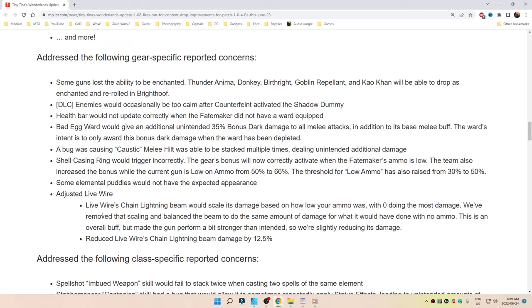Addressed the following gear-specific reported concerns. Some guns lost the ability to be enchanted: Thunder Anima, Donkey Birthright, Goblin Rebellant. Kayo Khan will now be able to drop as enchanted and be re-rolled in Brighthoof.